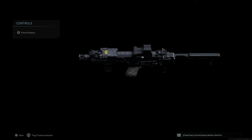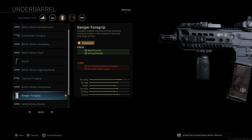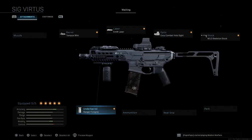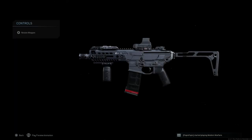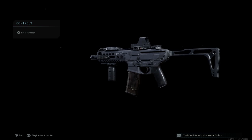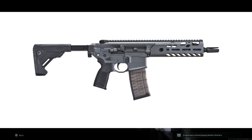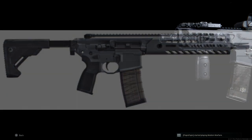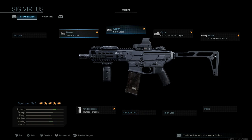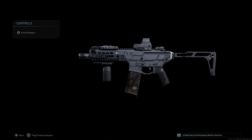The EOTech has a slight ADS speed negation but looks cosmetically very nice on the weapon. For the stock, I'm running the standard M13 skeleton stock for aim walking movement speed and ADS speed, with the con being aiming stability. For the underbarrel, I like the Ranger Foregrip for recoil control and aiming stability, with cons being aim walking movement speed and ADS speed. This also comes in 300 Blackout, which gives more damage at range. The Tempest Mini in game matches up with roughly an 8 or 9-inch barrel in real life.